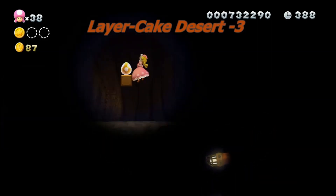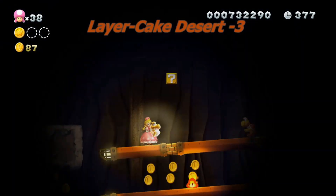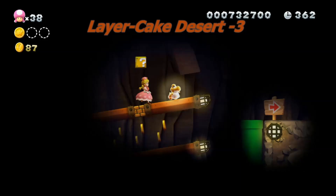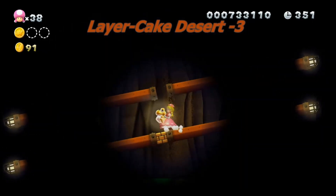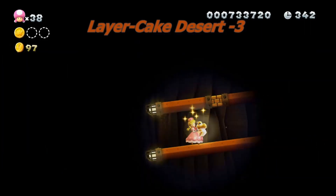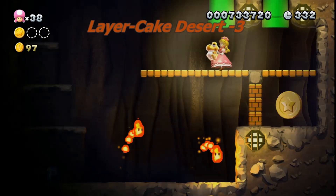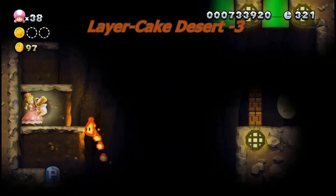It's best to have Yoshi down below in the pipe. Make sure you eat all of the enemies around here so it's more safe. You can actually Ground Pound with a baby Yoshi, but you can fall with it. You can Ground Pound and then come back up and pick your roof. There's the pipe, and there's the Star Coin. I'd rather eat all the Fire Snakes first — like that — so it's more safe.